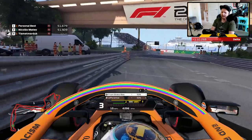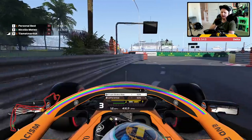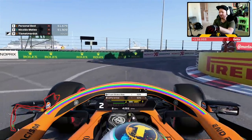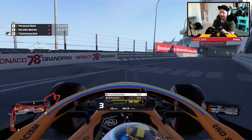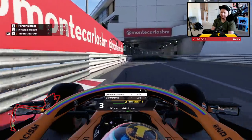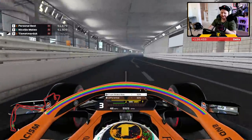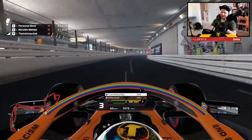Back over to the left-hand side before you fling it right; mount the inside curb again for extra grip and rotation, which gives you more room on exit. As we approach Portier, be right up against the left-hand wall — no danger of breaking a wing. Turn in; you can shift down to second gear to help with rotation if you like, then straight back up to third to get on the power and accelerate down towards the Monaco tunnel.